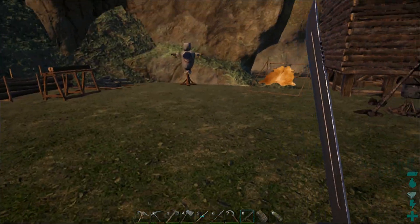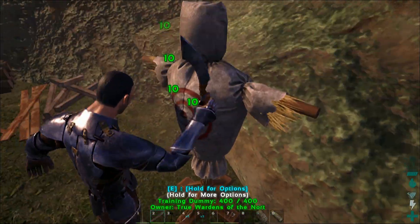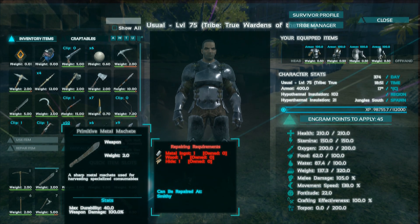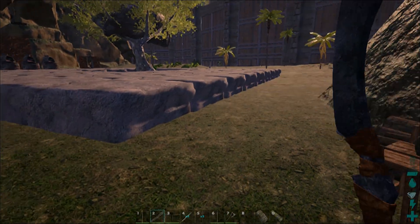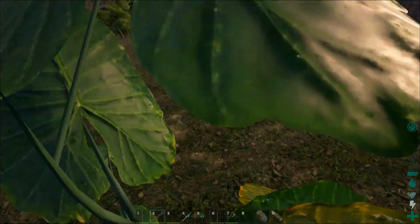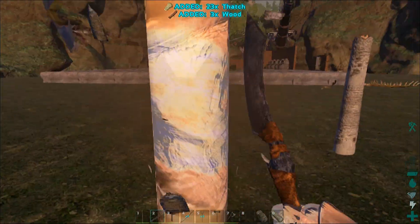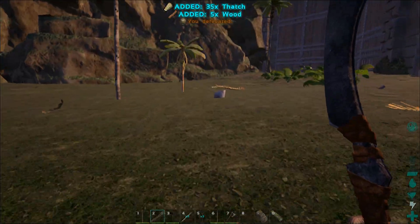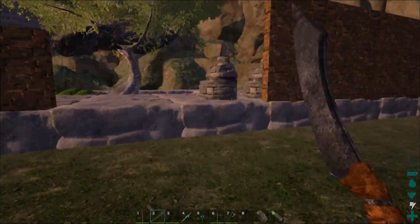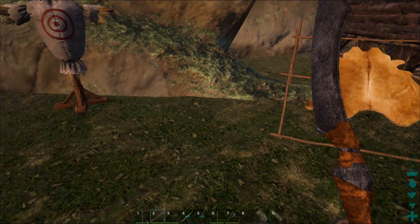Next we have the machete, but it only does 10 points of damage. It says it's a sharp metal machete used for harvesting specialized consumables. I thought maybe it collects a lot of fiber, but it didn't collect any fiber when I hit a tree. The only thing I can see is it's a thatch gatherer — it's for chopping branches and leaves. I'm not really impressed with the machete at all.